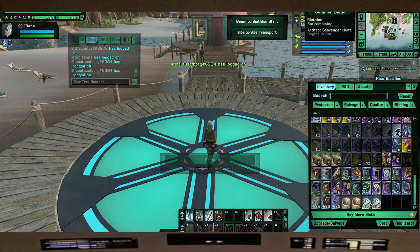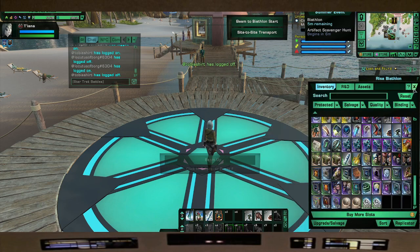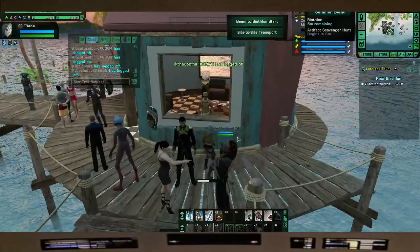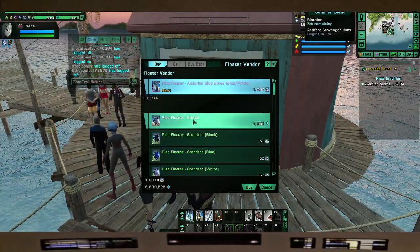You gather these favors so that you can build them up to buy things — you have to start somewhere. If you don't have a floater, you can start here, just kind of walk straight, take a right, and you have your floater vendor right there. You can actually buy it from here.